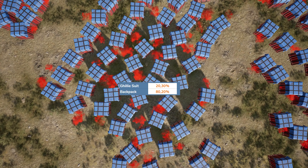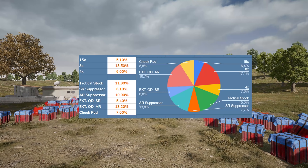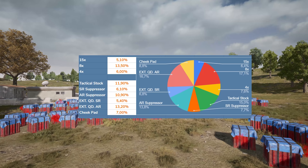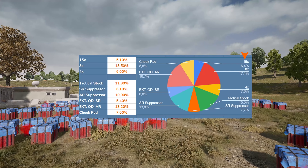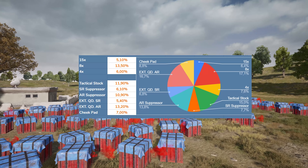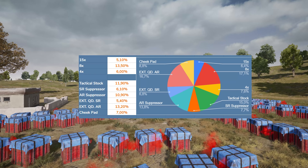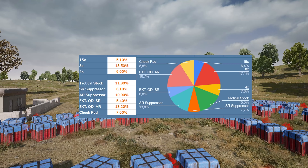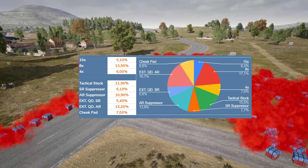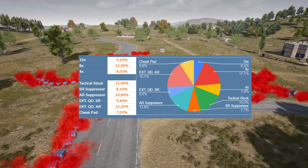You seem to get a ghillie suit in about every fifth crate you loot, and a backpack in almost every crate — so don't worry about a level 3 bag, you'll almost always get one. There's about a 50-50 chance of getting an attachment, and breaking that down, each time you get an attachment there's only a 6.4% chance of it being the 15x scope. That's not a lot, and definitely don't expect it every crate.